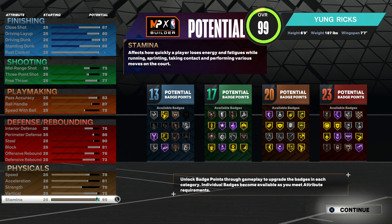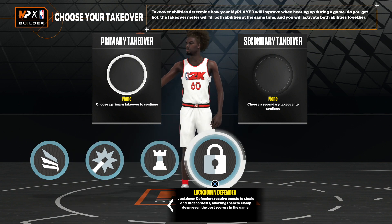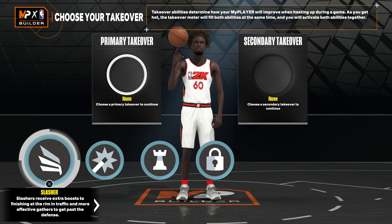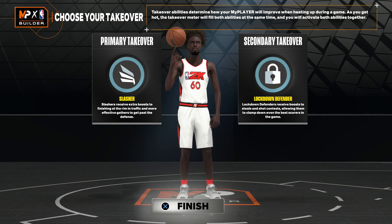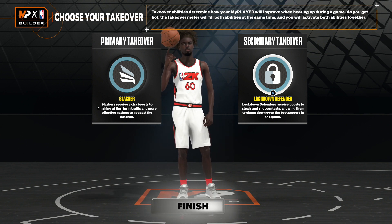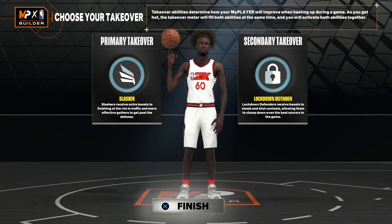You'll be a 99 overall on this two-way tempo pusher. You're 6'9" — meta height — you can finish with pro contact dunks, you can shoot, dribble, and your defense is amazing. It's a 2-in-1 build, so if you've been wanting to make a guard and a lock at the same time and couldn't choose, this is the build. For takeover, we get slashing, shot creating, playmaking, and lockdown takeover. I'm going with slashing as my primary and lockdown as my secondary — takeover is all preference though.